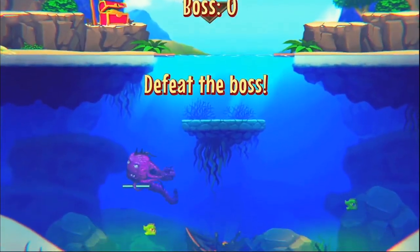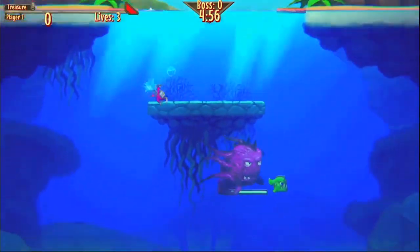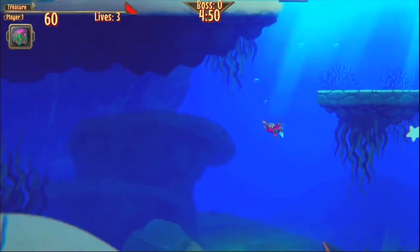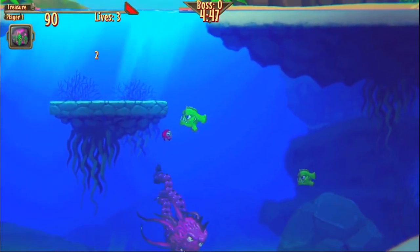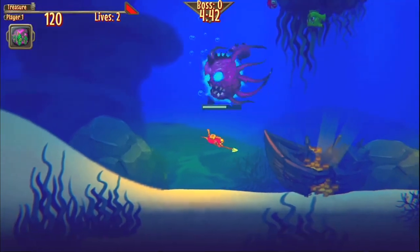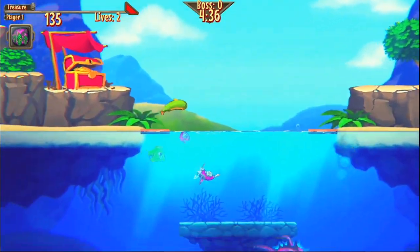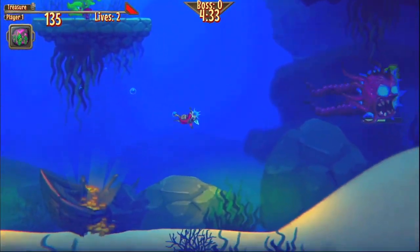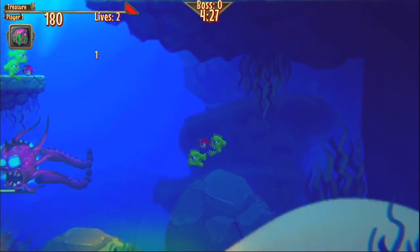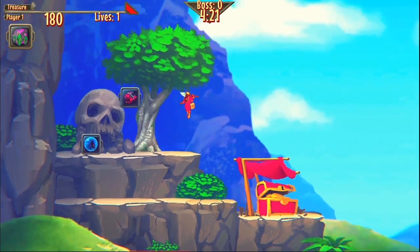Here's that tentacle guy — defeat the boss, you have five minutes. It doesn't matter if you collect treasure, although it does help if you start running out of lives. Your goal is to deal as much damage as you can to kill the boss. In a multiplayer scenario, the one with the most treasure and the last kill wins — kind of a combination of those two things.